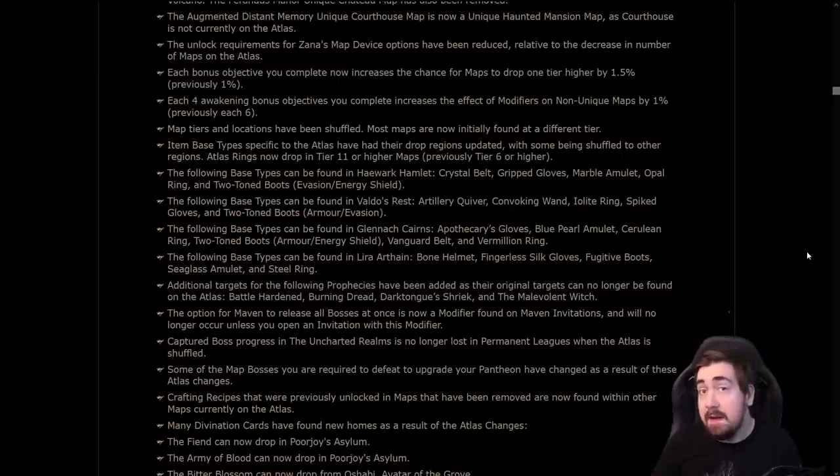In these patch notes, they're finally telling us exactly where things drop. Sometimes the Wiki and PoeDB have had conflicting information. The Wiki's just very rarely updated, so a lot of people have been confused about where things drop. Now, Crystal Belt drops in Hayward Hamlet, Convoking Wand in Valdos Rest, and more importantly, Vermillion Ring in Glen and Cairns. Do remember that Rings now drop in Tier 11 maps or higher instead of Tier 6 — that's a very important change.